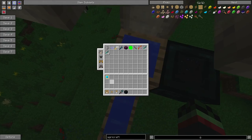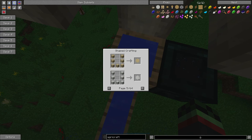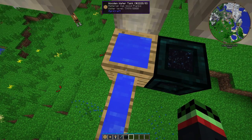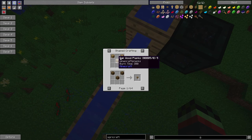The wooden water tank requires seven planks of any wood that you want. It can be any wood — Extra Biomes XL, Biomes o' Plenty, Natura, Forestry — basically you can use any wood at all to make these tanks. Irrigation channels are three wood planks of any kind.